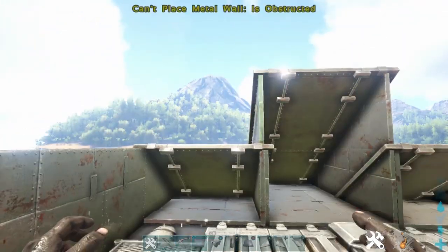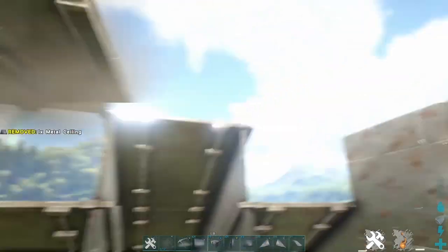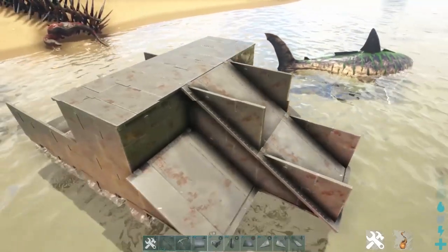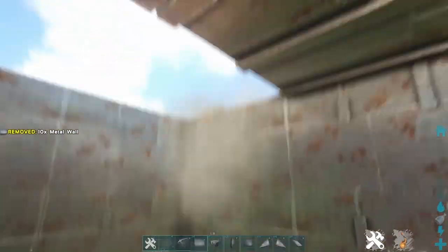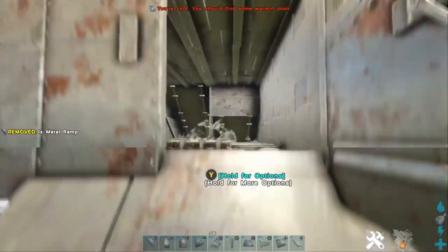You'll notice that you cannot put walls on top of these ramps. So what we're gonna do is put metal walls on the outsides of the raft going up to the second level. Once the walls here are too high, you can start putting ceilings to make a bridge above that, and then you can hang walls down underneath of them connecting to the ceilings. It should look like this when you're done with it. Now we're gonna enclose this motorboat by adding ceilings and walls. Behind the motorboat, you can also put down another three ceilings to extend the boat. Now you're gonna want to add a doorway and a door, and then hop outside and put a ramp in so you have an easy way to get in and out of the motorboat.